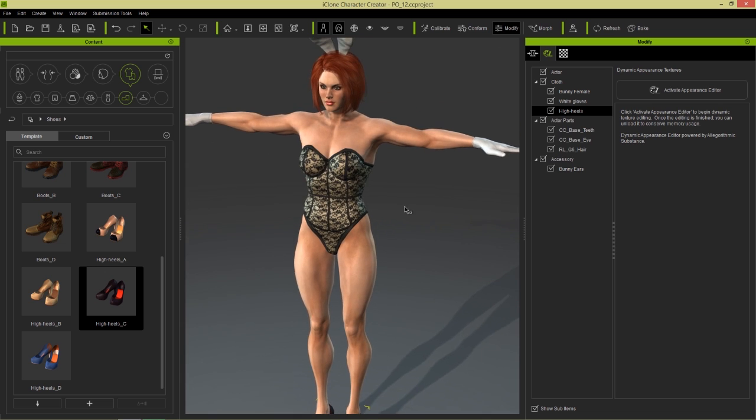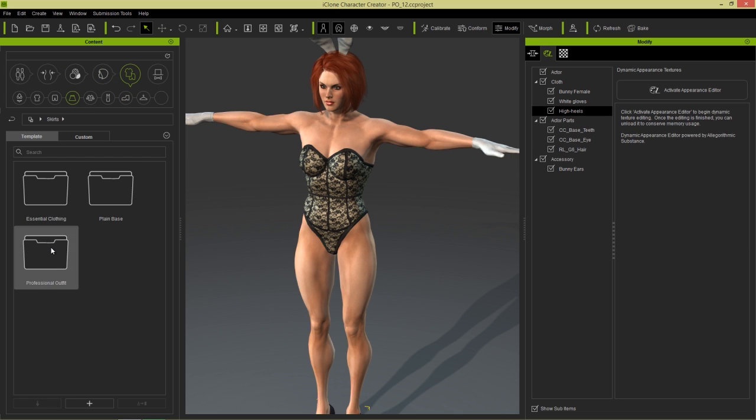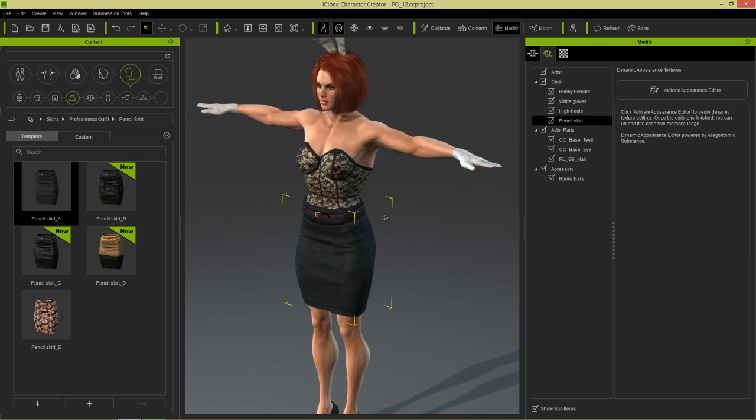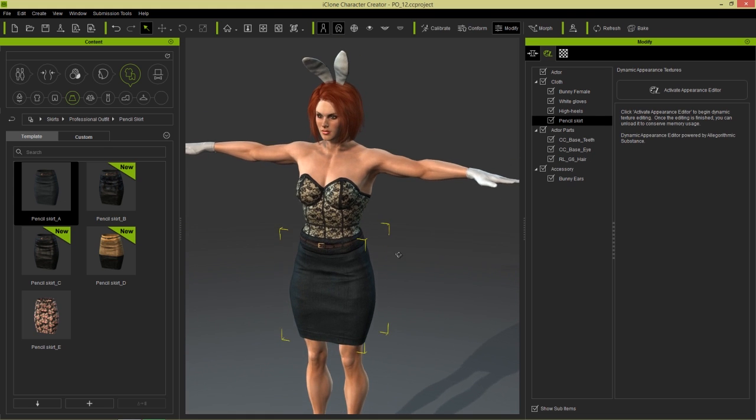And what I can do is layer over top of this corset so nobody knows she has this corset underneath. We can go to Clothing and under Skirts we have the pencil skirt — the essential professional looking skirt. So we'll just load that in — looking much fancier now. And we can give her a nice professional shirt as well on top of that. So let's go to Shirts, Professional Outfits.